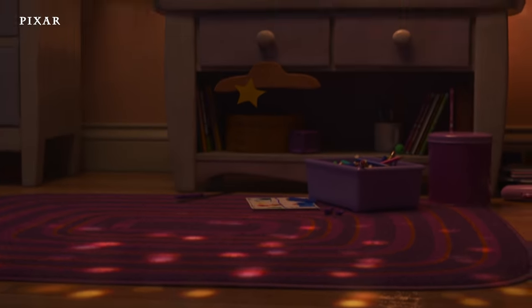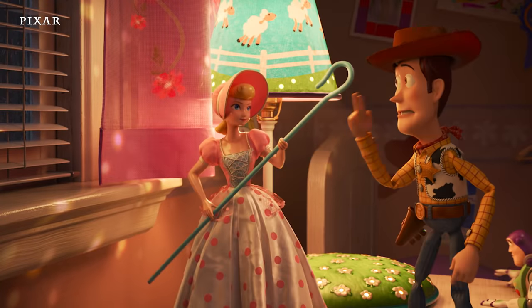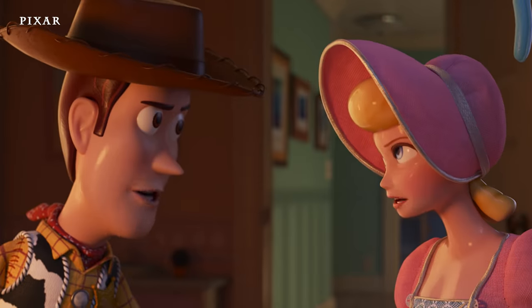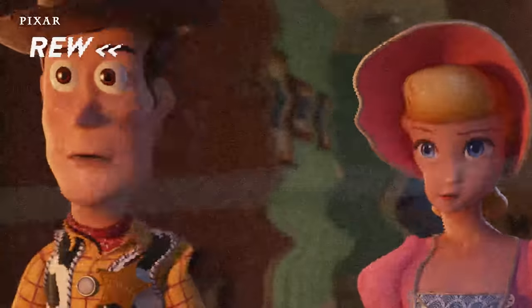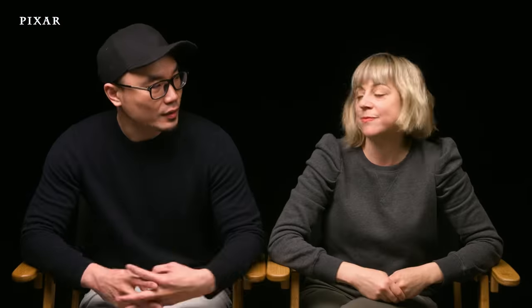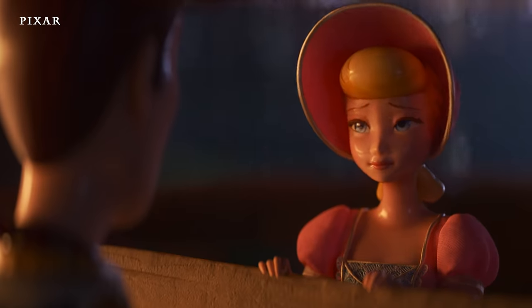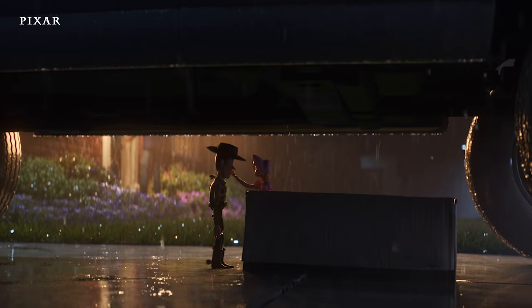We needed to really show that Bo was an equal leader to Woody. The shots were even done to reinforce that Bo is a leader and equal to him. There's a shot of them literally next to each other with the same amount of space in the frame. That's why when they say 'Operation Pooltoy,' they both say it together. Bo tipping her head — that came in early on. It's an action, as opposed to words, that tells you there's something between them.